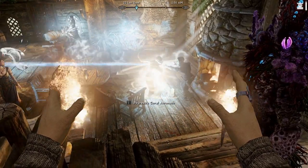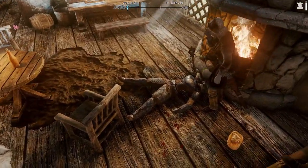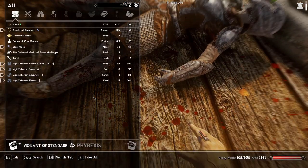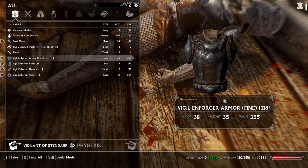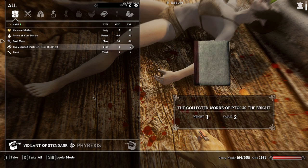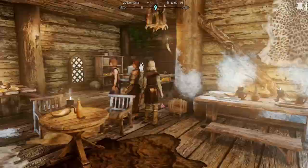Why are we fighting? A Vigilant of Stendor — I'll take your gear. I appreciate that, I didn't have to kill you. Vigil Enforcer armor — it's like a whole set. I would give this to Lucian but he doesn't use it. I'll take the book and the Potion to Cure Disease too.